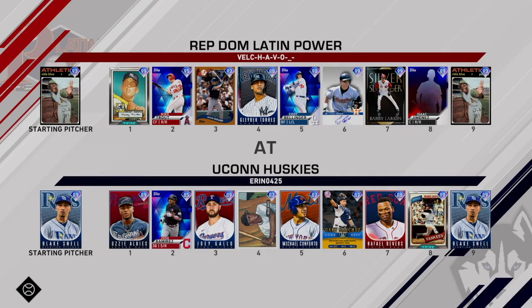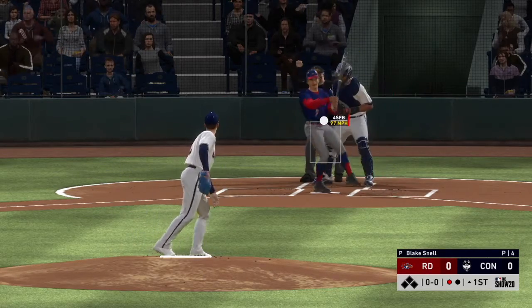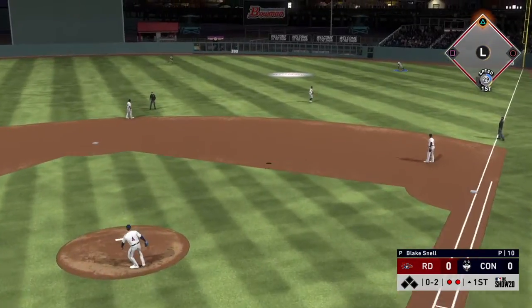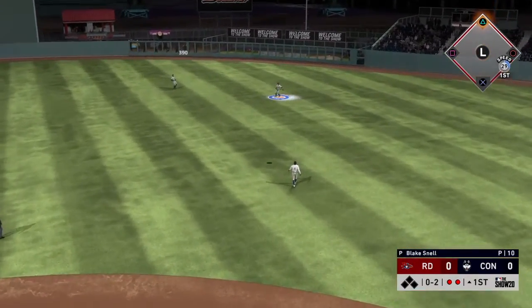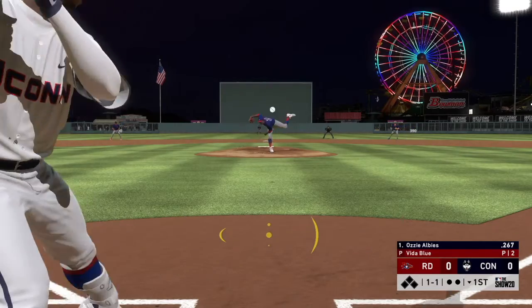We're playing Rep Dome Latin Power — this guy's got a god squad. He's got Mickey Mantle, a Biggio, and that new Vita Blu from the headliners, which I hear is really tough to hit. Blake Snell faces the first batter Mickey Mantle and sits him down, so off to a good start. Jason Giambi hits a high fly ball and Reggie makes a long run but gets there.